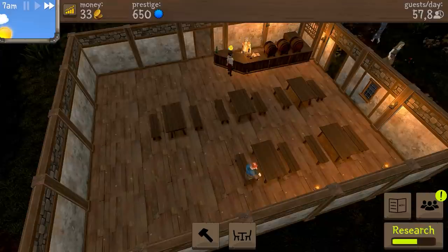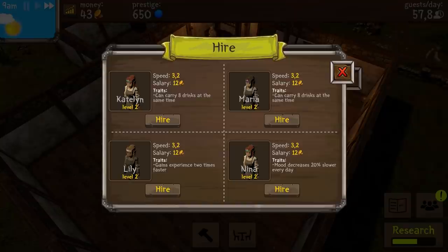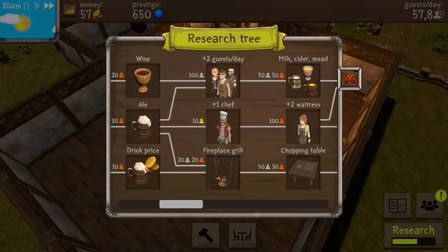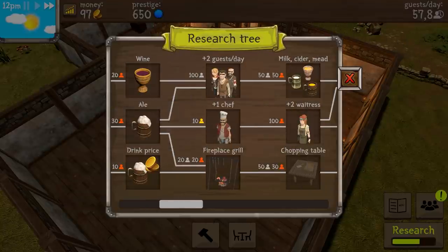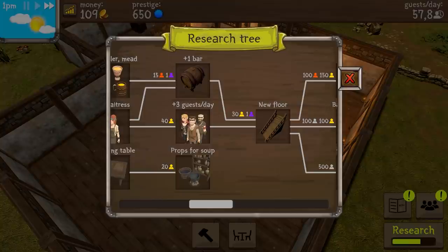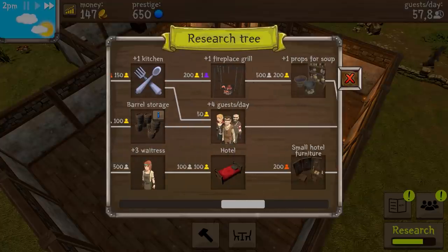Let's see how the next day will go. I'm just gonna go for Maria then - okay, we have Maria. Do we have another thing with a plus one waitress in the future? Yes - plus two even. Let's have a look. Wine, ale, drink prices - we can change the prices! Two guests, one chef, fireplace, grill, milk, cider, mead, a chopping table. One bar, three guest props, new floor - you can do extra floors, that's really cool. Kitchen, barrel storage, another waitress, fireplace grill. Four guests a day, a hotel - oh my god, that's gonna be awesome.